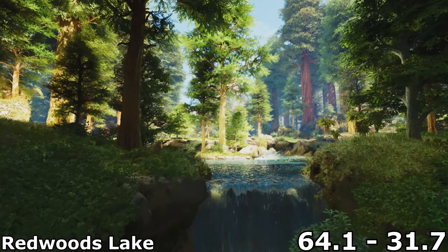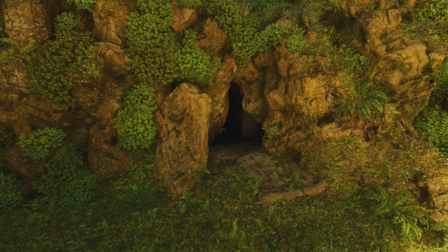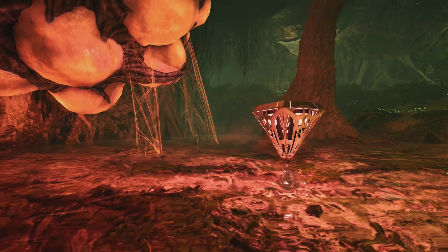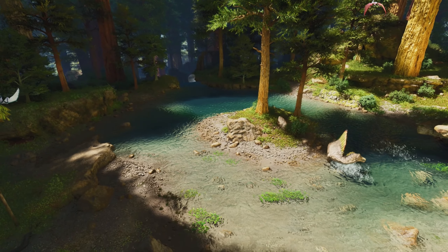This next location is a beautiful spot for those looking for more of a scenic route. The Redwoods Lake is located at 64.1, 31.7. On top of the obvious aesthetics of this spot, it also remains fairly close to the Redwoods Mountain, making resources like metal, crystal, and obsidian pretty much a luxury to have. It's also right next door to the Swamp Cave, which makes farming cave drops less of a chore and way more of a luxury.